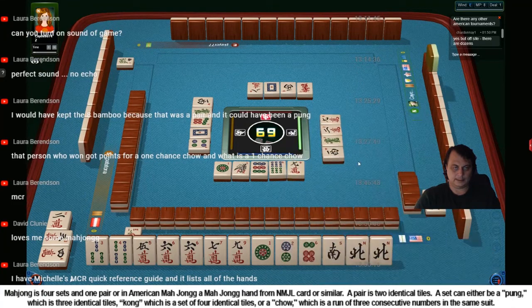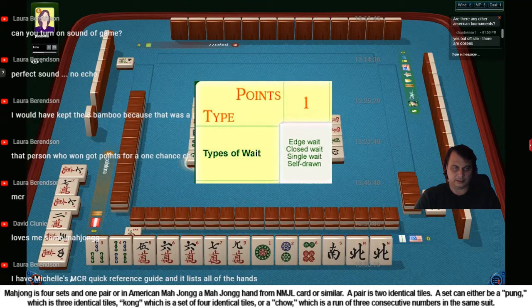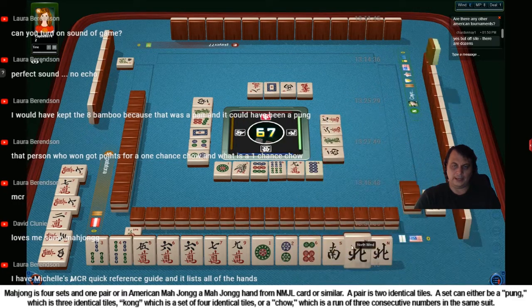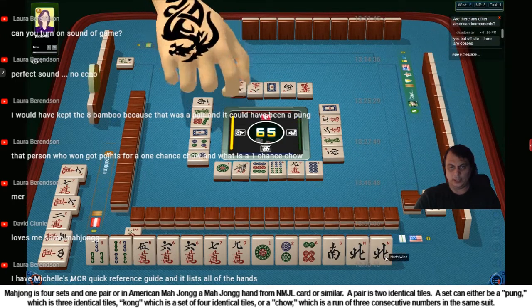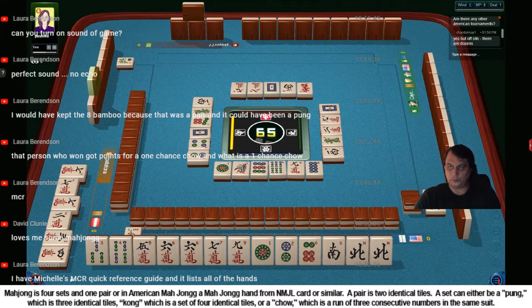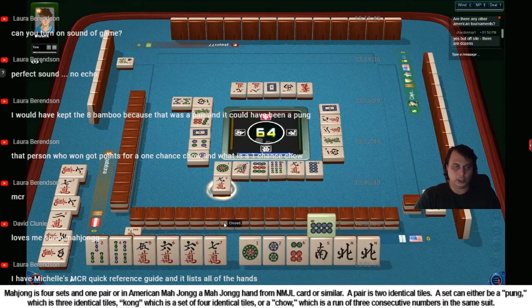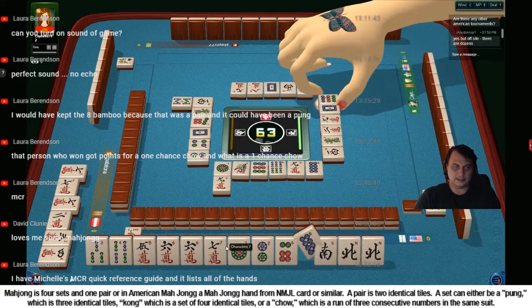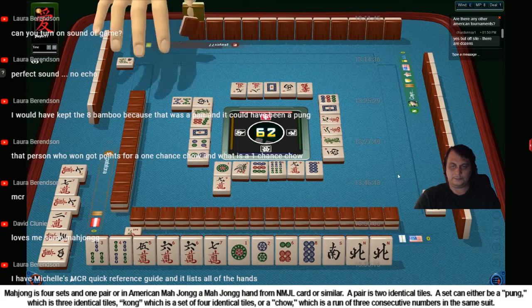I'll discard nine. Because here you get points for the wait. You can get one point. If I would get a pawn of my wind - the west wind - that would be better, because I would get another point. Otherwise I don't get a point for just a pawn of dragon or wind. I'm discarding another nine. Why am I discarding the nines? Because I still wait for eight characters.